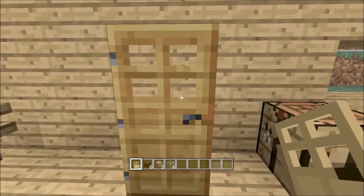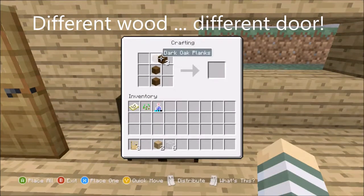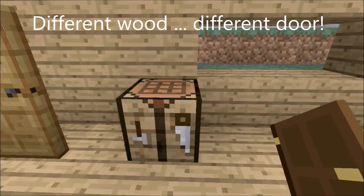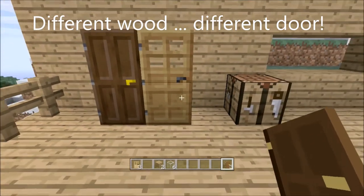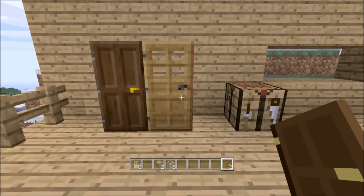Different types of wood planks will create a different color and style of door. Sometimes it's nice to mix and match different types of wood to make a house and other times it's nice to have things coordinate. Let's make a door using dark oak planks. This door is very dark brown with a gold handle and is completely solid.